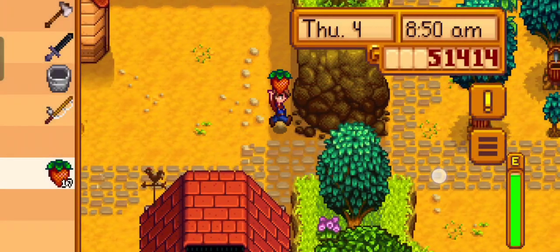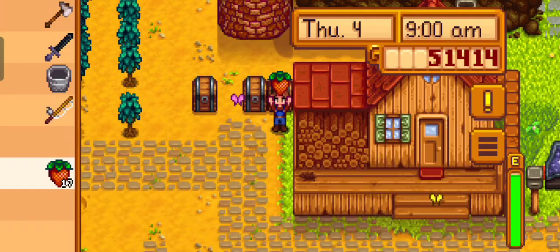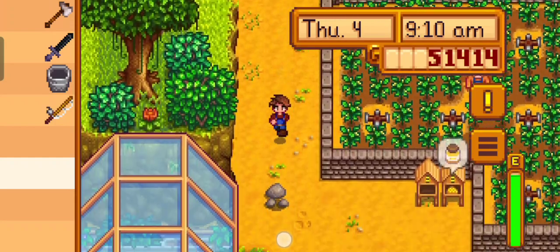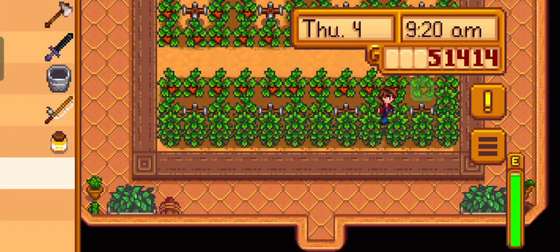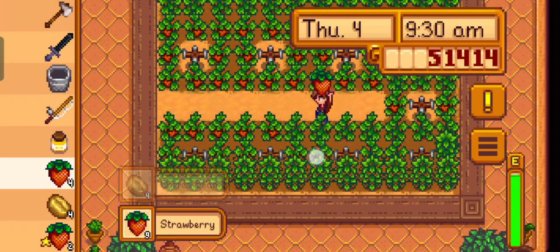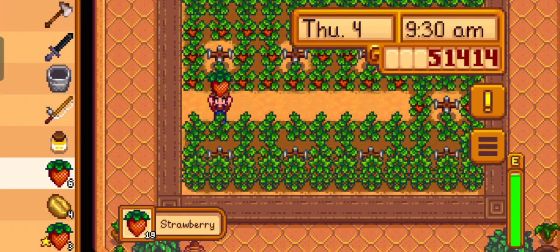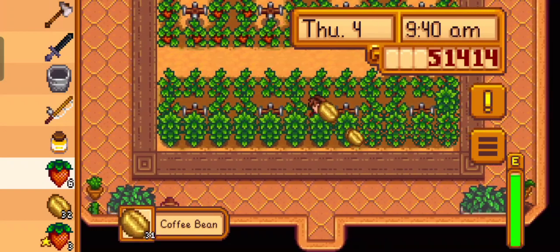We learn our lessons, don't we? We'll go down to the greenhouse next and see what the strawberries and coffee beans are up to. Oh, we've got some honey — that's good news. Yay, strawberries! Loads of them. And coffee beans. There we go, plenty of strawberries today. And coffee beans too. Just go all the way along the whole row. Done. Nice.